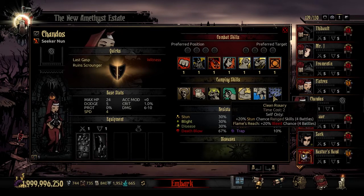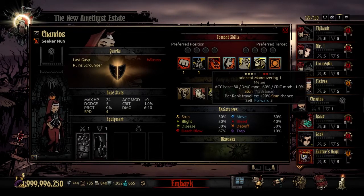The last unique camping skill is Clean Rosary — time cost 2. You get plus 20% stun chance with ranged skills for the next four battles, and Flame's Reach specifically gets plus 20% to bleed chance for the next four battles. This is good for her utility skills — pretty good for Garrote since that's a ranged skill, and pretty good for Flame's Reach in both ways. Against size-2 targets you also get that additional stun bonus. It does not, however, stack with Indecent Maneuvering, as that is not a ranged stun attack.